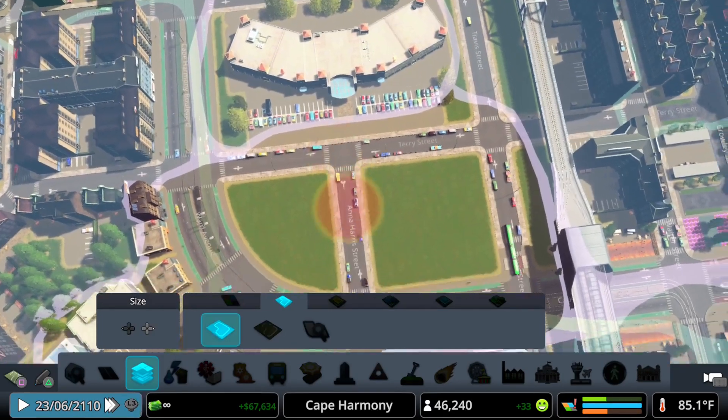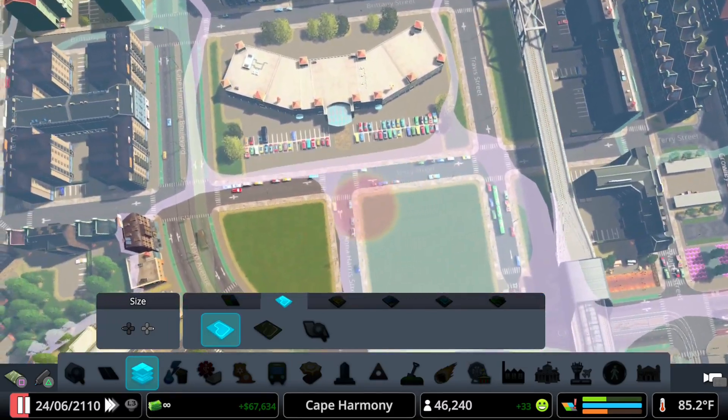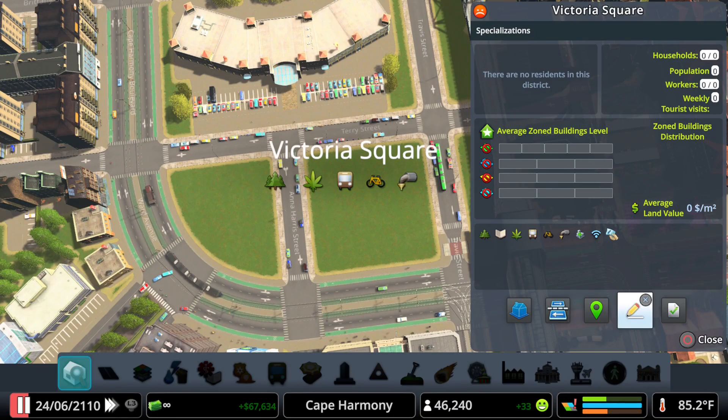Step 1: paint a district, then go to Commercial Specialization and select Organic and Local Produce. Now this requires the Green Cities DLC. If you don't have that, there is another way, which we'll discuss in a few minutes.